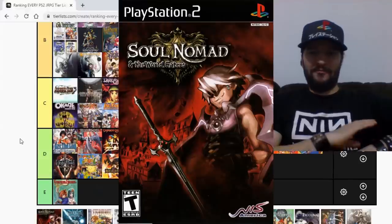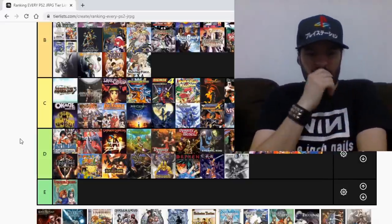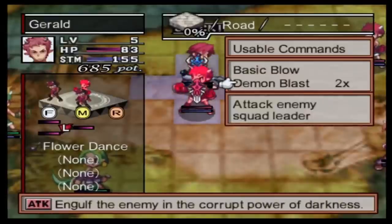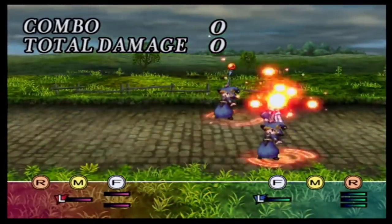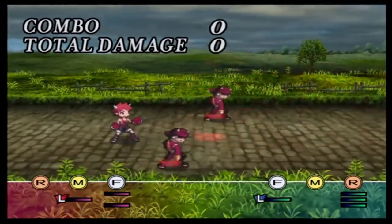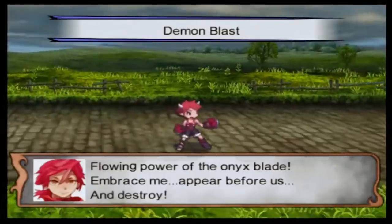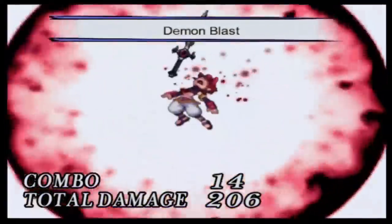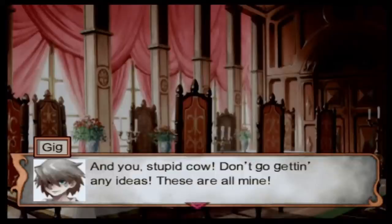Soul Nomad is probably my favorite Disgaea-type game. It doesn't even take place in the same universe as Disgaea — it's just by the same developers. In this strategy RPG, you control groups of characters with different formations — each group has a leader and other characters attacking, but you cannot control the battle system itself. You control the maps, move around, position your characters and have them face their enemies. Knowing what formations to use and how to order your characters around is key. It's fairly easy but gets hard as you progress, eventually becoming a grindfest like most Disgaea-like games. The story is amazing, the characters are great, very solid comedy, and a very addictive battle system. Soul Nomad is a solid A for me.